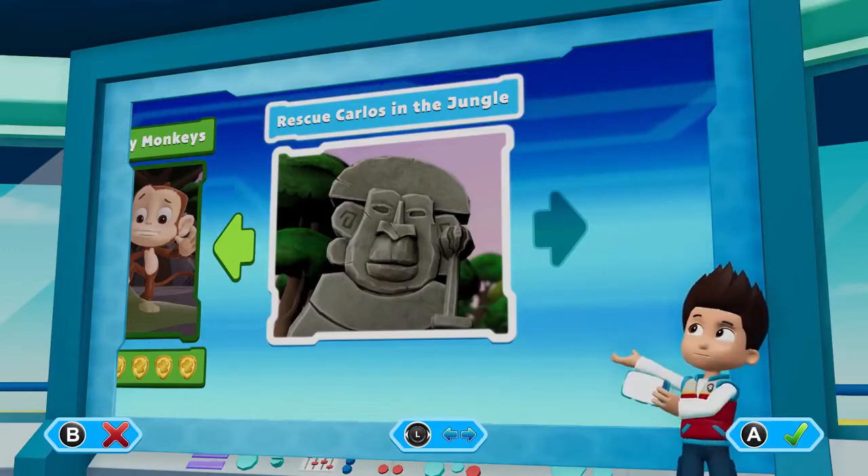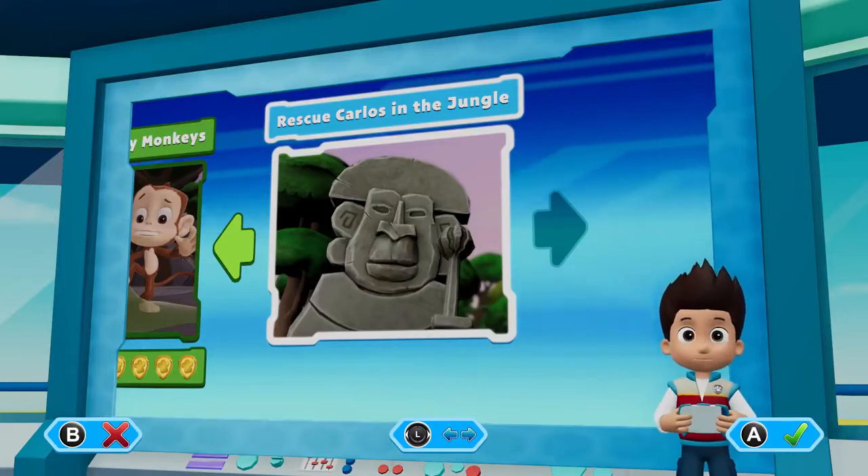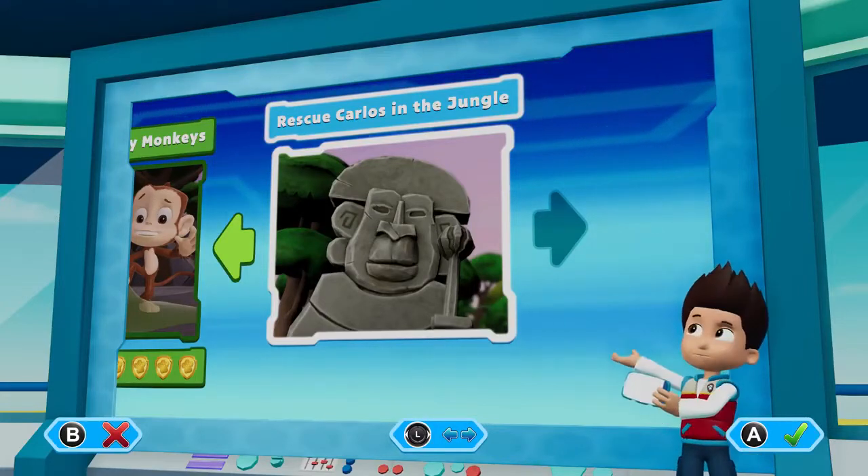Rescue Carlos in the jungle. Use the left stick to move between missions, and press the A button to play.